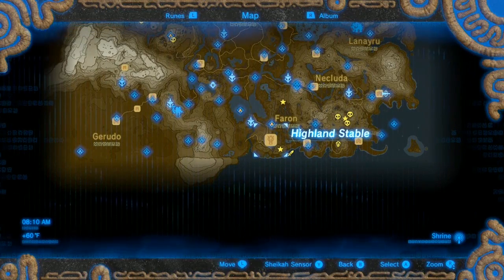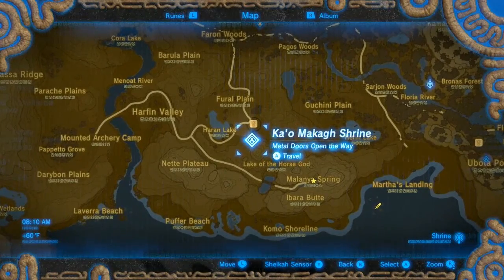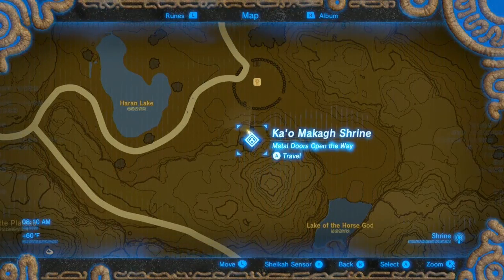What you want to do is go here on the map to the Highland Stables to this shrine that you see on the screen. You can get here early on, or you can obviously warp here at any point if you need to get arrows.